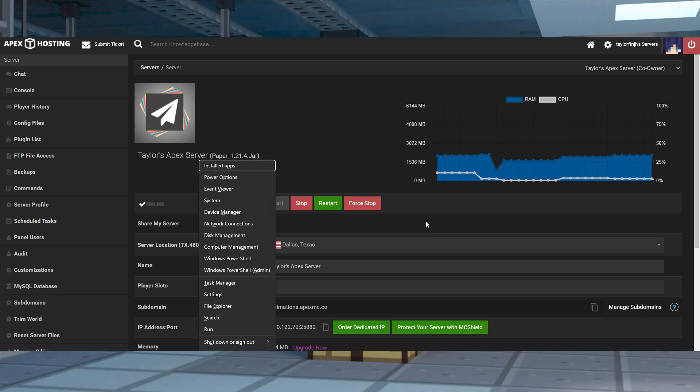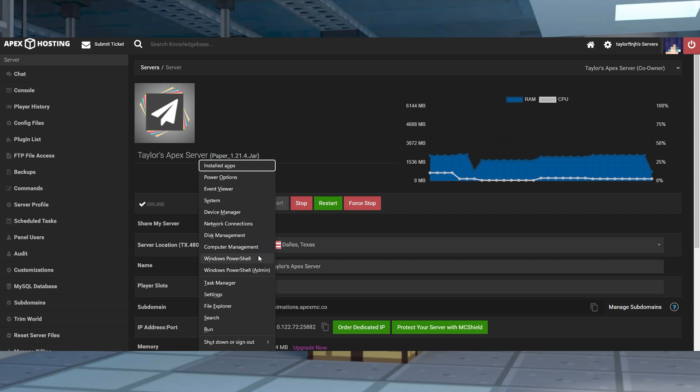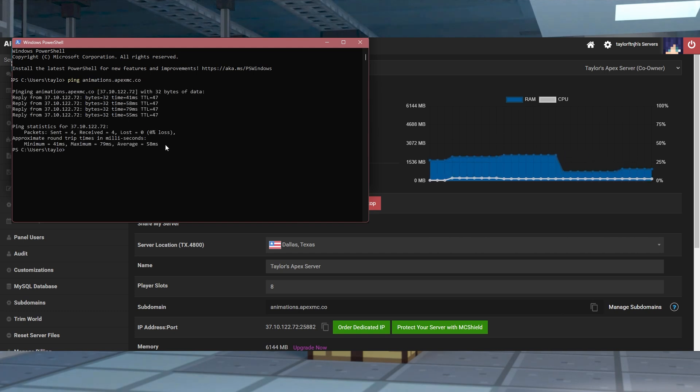You can test how bad latency will be on a server by pinging the server — this determines how long it will take for the server to receive a message and respond. There are a few ways to test your ping, but we recommend using your command prompt. Open a terminal or command prompt, which you can do with Windows X, and then type ping followed by your server IP. The process might take a second to run, but you should see the average ping displayed once it's done.